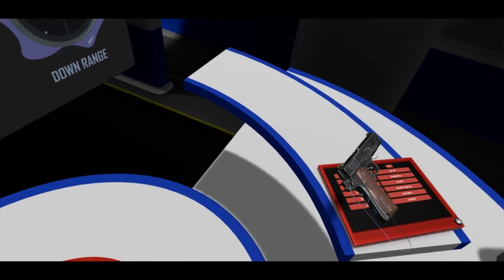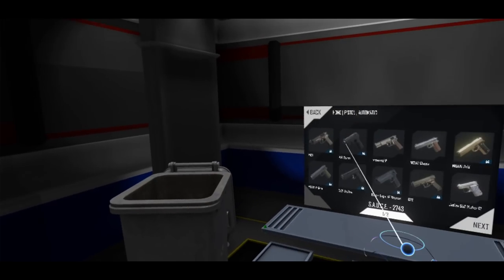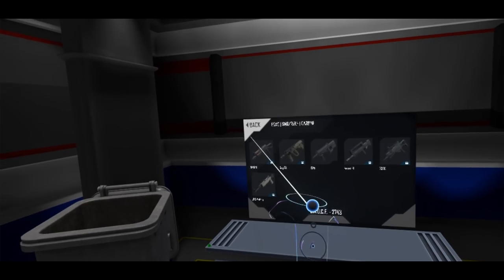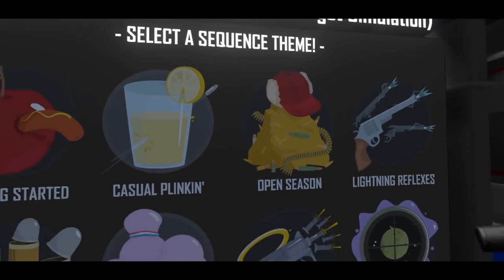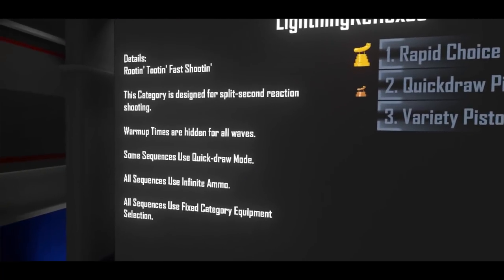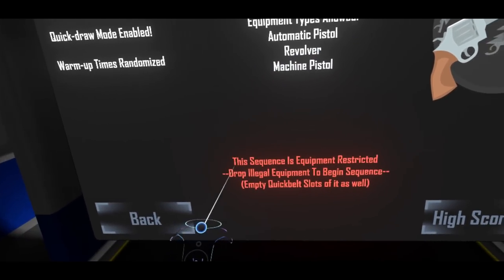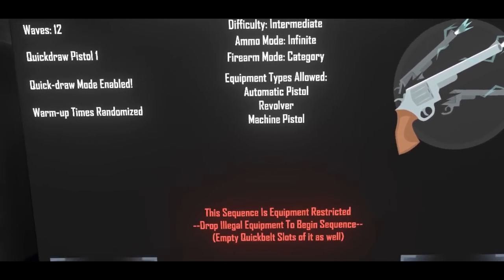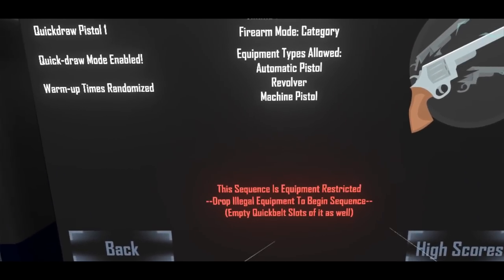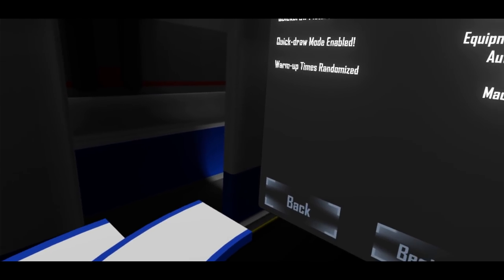Let's put this stuff down. We've got some other new functionality: item restriction. To demonstrate this, I'm going to grab a carbine and go to a sequence — lightning reflexes. The three sequences in here are just for pistol. If I select one — quick draw pistol one — you'll notice a warning message that the sequence is equipment restricted, with a list of valid equipment. As long as the carbine is in my hand or in a quick belt slot, we cannot start the sequence, so I have to place it down on the table to begin.